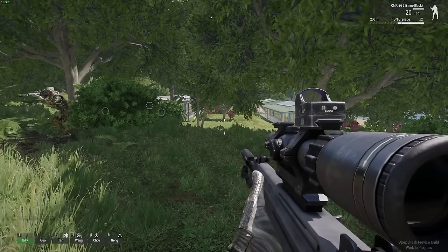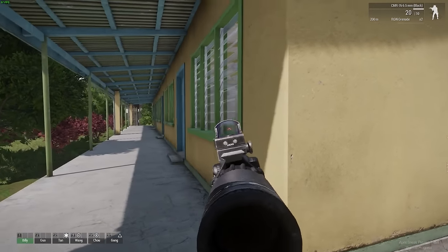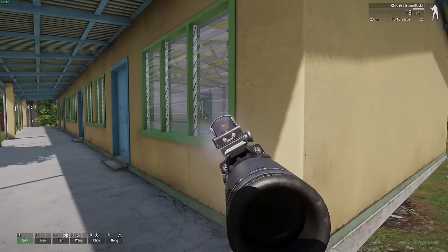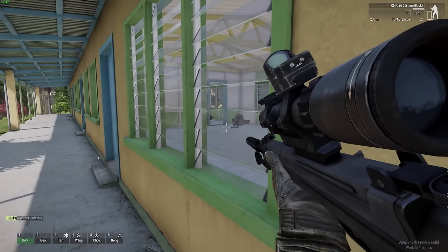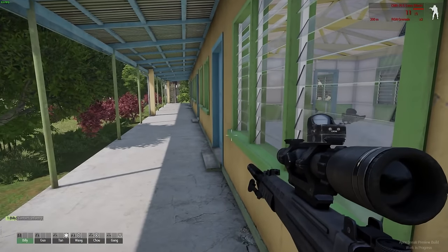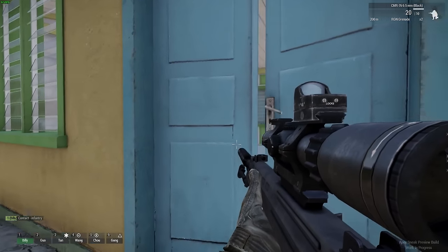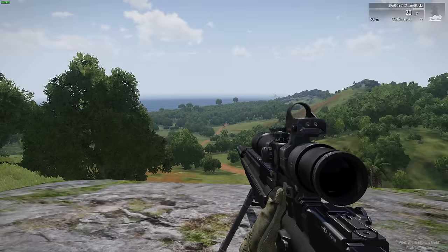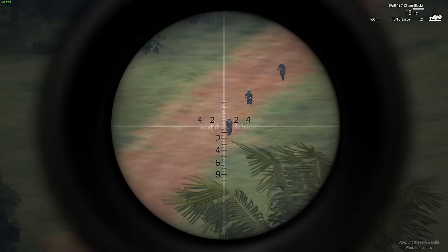Now the question is: how important is weight versus damage and accuracy? That really depends on what sort of player you are. Some marksmen like to run without a backpack at all, and some, like me, just drop it on the ground to reduce weight when taking a shot. On the move though, the CMR clearly has the advantage, because sometimes you'll get surprised by an enemy squad and won't have enough time to drop your bag. That means the extra weight of the SPAR's mags will effectively cancel out its extra accuracy, which could be the thing that ends up getting you killed.